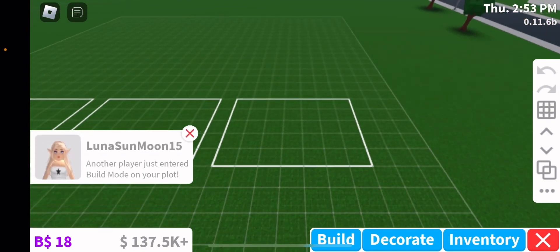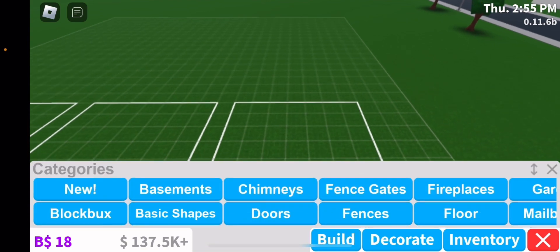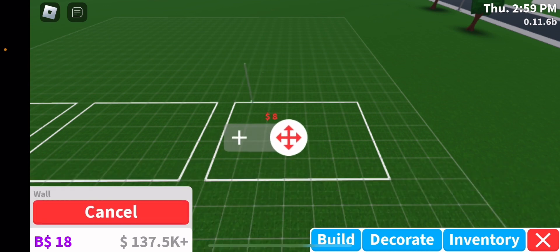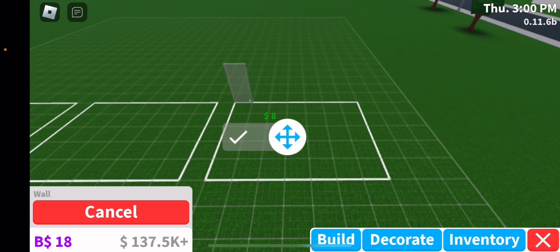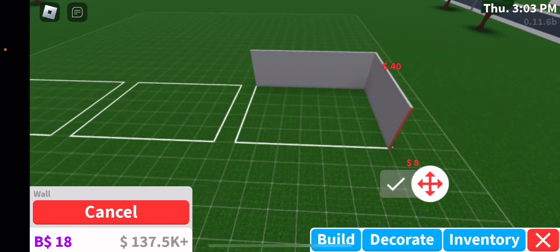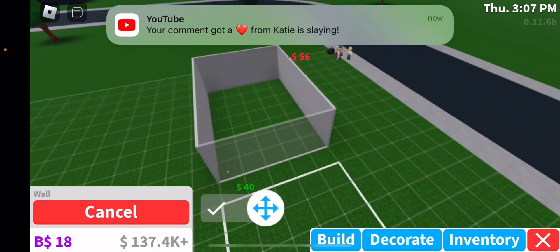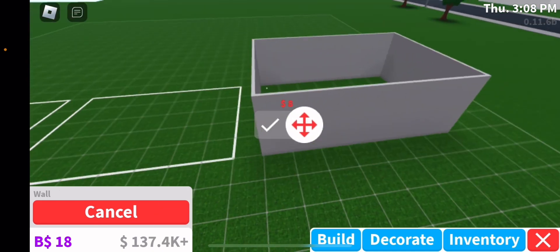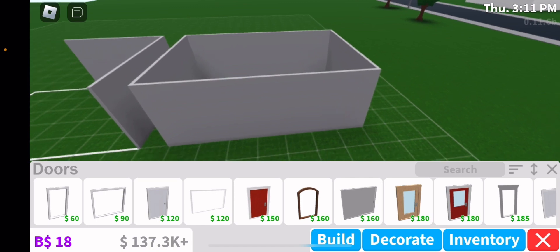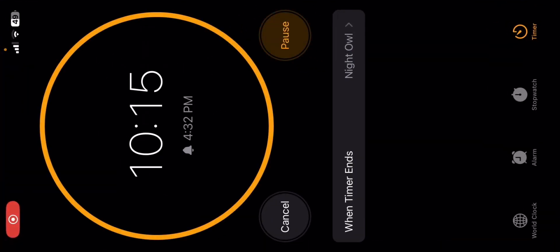So basically mine is right in front. We are going to do the walls — let's just do it like this. I'm gonna use the entire plot because it's not very big, so I'll just use that. Now let's add the door. Oops, I accidentally deleted it.